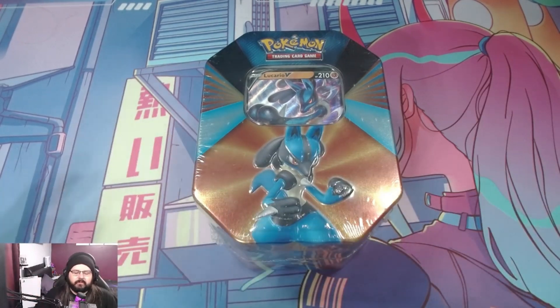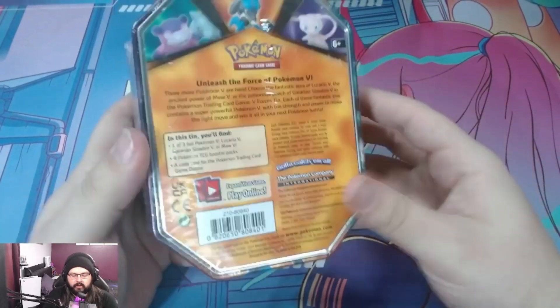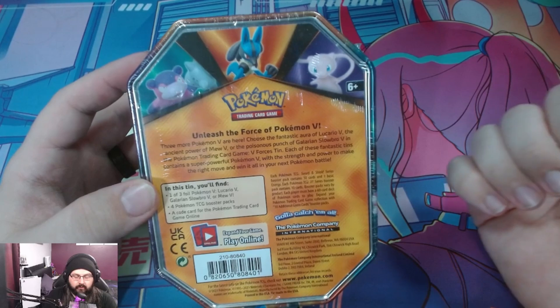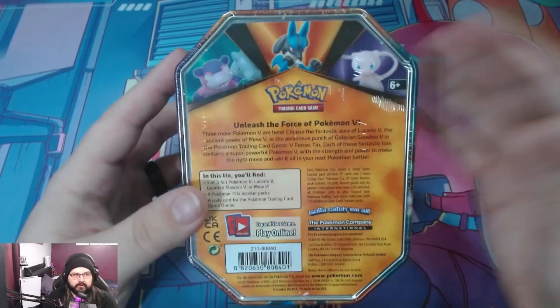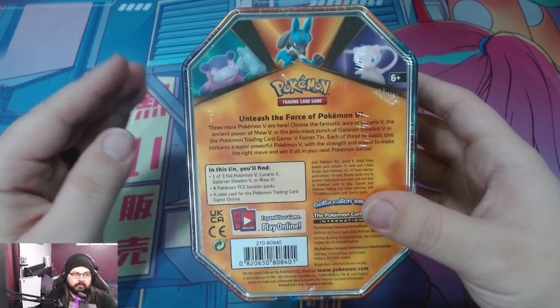Yo, what's up everybody? It's Jeremy here and today we're gonna be cracking open this Lucario V tin from 2021. Inside you get one of three promos. This also came out with Galarian Slowbro, Mew V, and Lucario V, which is the one we're opening today. We have not put this on the channel yet, so we're gonna check that out. It's gonna be pretty awesome.